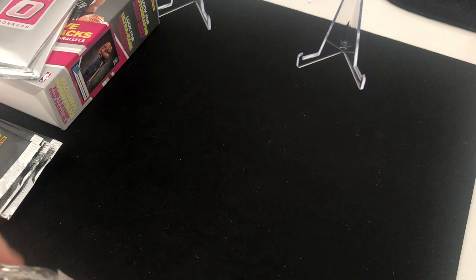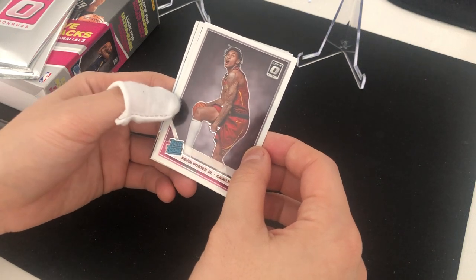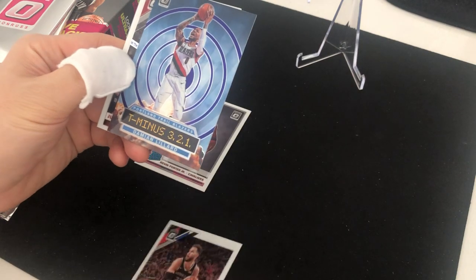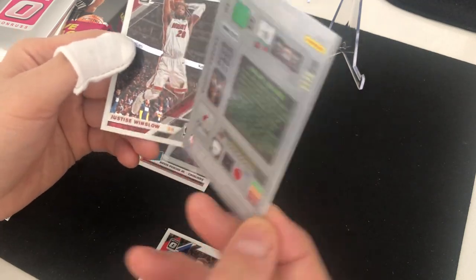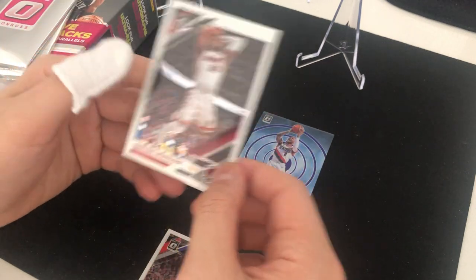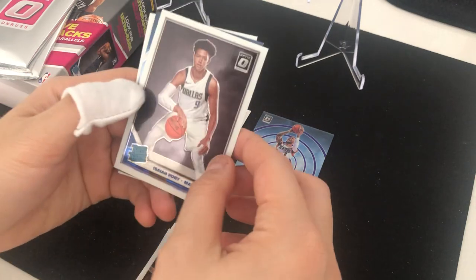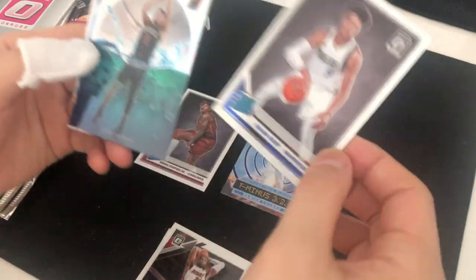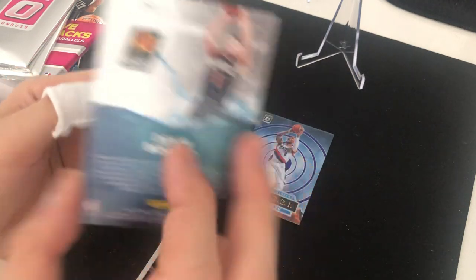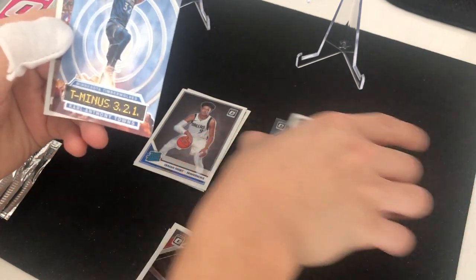Let's get to the first pack, hopefully we can get the top three rookies into my personal collection. First rated rookie is Kevin Porter Jr., then Blake Griffin, and a T-Minus Three to One Damian Lillard — looks like a purple prism. Justice Winslow as well. Then Devin Booker as a silver prism — nice. And a regular base T-Minus Three to One Karl-Anthony Towns.